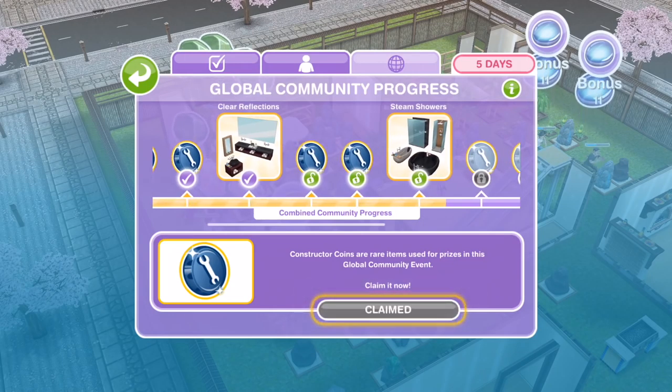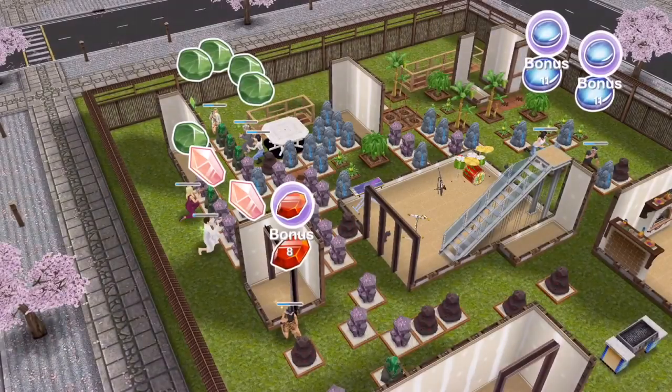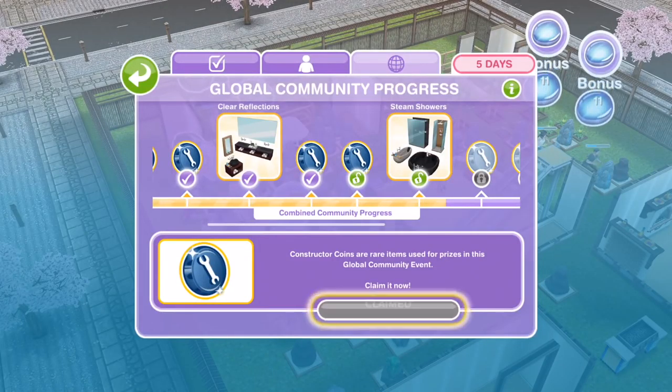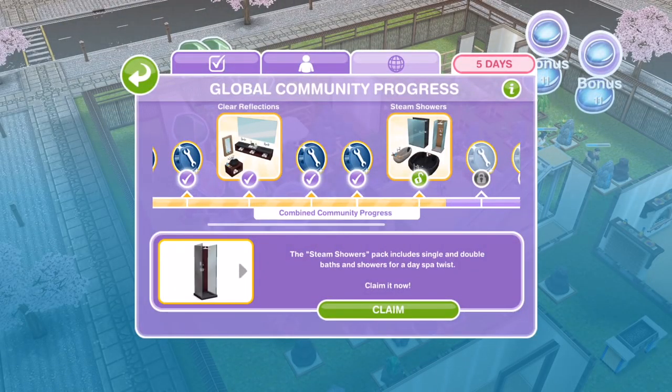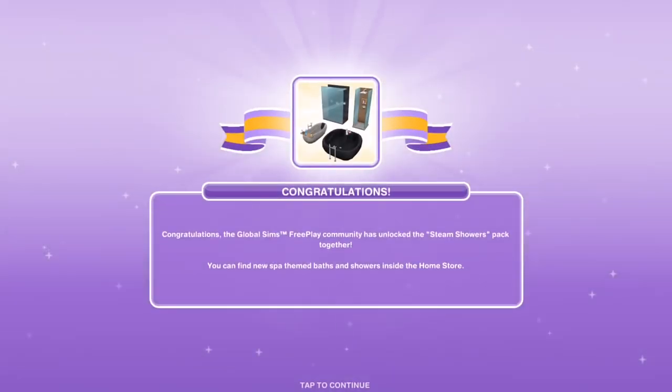Then we have some more constructor coins — 115 constructor coins and then another 20 constructor coins. The next items pack is the Steam Showers Pack, which includes single and double baths and showers for a day spa twist. Look at that double shower — wow, it looks amazing. The community has unlocked the Steam Showers Pack together. You can find the new spa-themed baths and showers inside the home store.